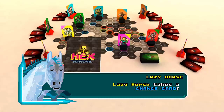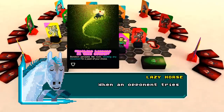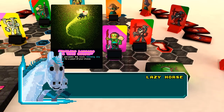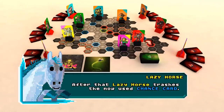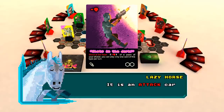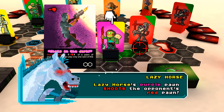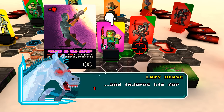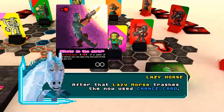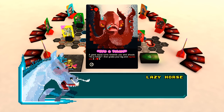Lazy Horse takes a chance card. It is a defense card and can block any movement. When an opponent tries to move, Lazy Horse stops his movement. After that, Lazy Horse trashes the now used chance card. Lazy Horse takes another chance card. It is an attack card with range two and damage one. Lazy Horse's purple pawn shoots the opponent's red pawn and injures him for one damage. After that, Lazy Horse trashes the now used chance card. Now, Lazy Horse moves his red pawn and takes another chance card.